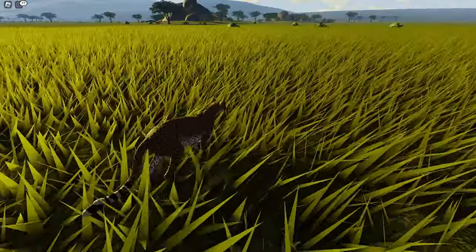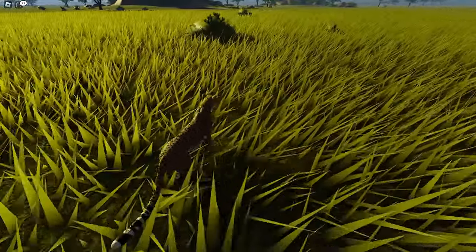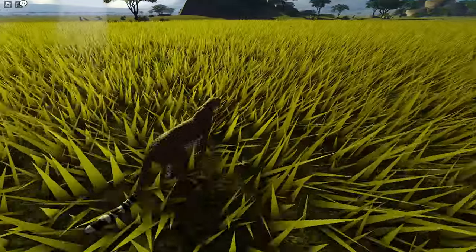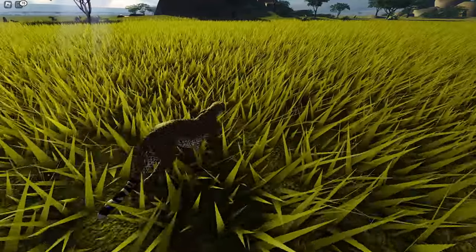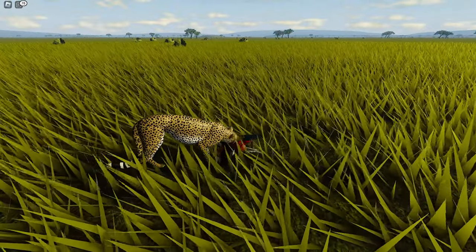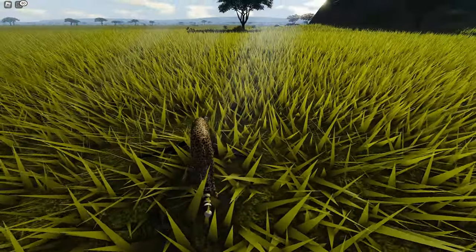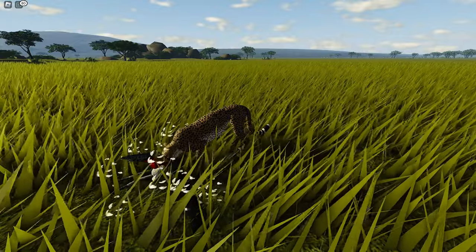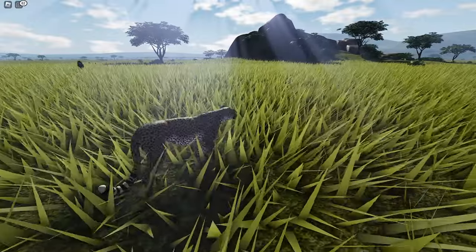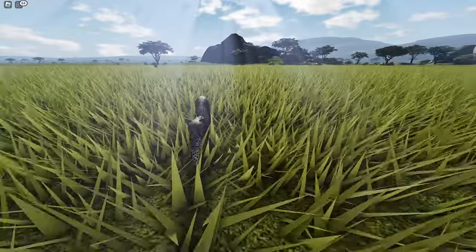At a distance I spotted a bird corpse — an easy meal, but very dangerous because next to it was a small group of lions. We had to be very cautious because one unfortunate surprise would be the end of our story. Unfortunately we got spotted by the male lion, but because we are fast we were able to outrun and outpace him.